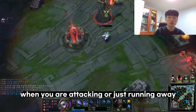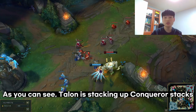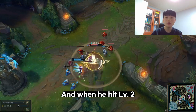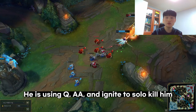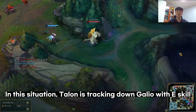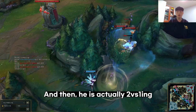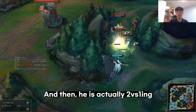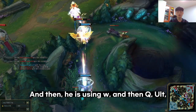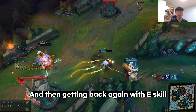Here we have Talon solo killing Galio at level 2. As you can see, Talon is stacking up Conqueror stacks by using auto attacks, and when he hits level 2 he uses W, Q, Auto, Auto, and Ignite to solo kill him. In the next situation, Talon is tracking down Galio with E, then in a 2v2 scenario uses W, Q, Ult, and Ignite to get the kill, then escapes back over the wall with E.